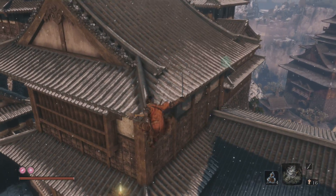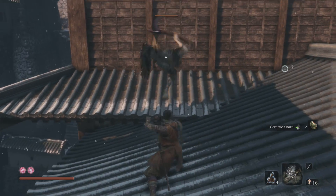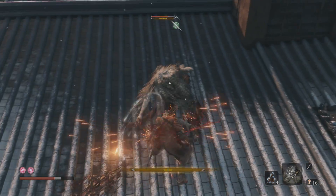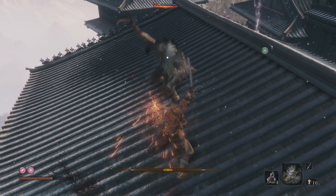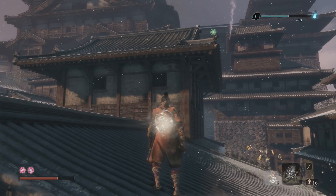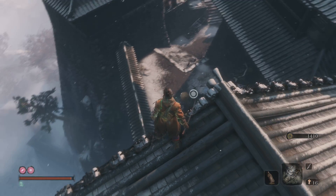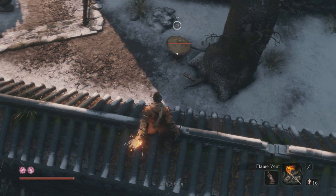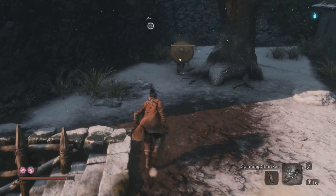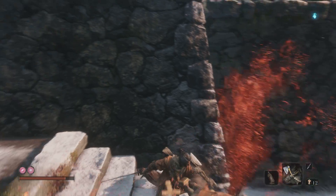Let's use our shinobi skills here - hop from rooftop to rooftop. Oh, see what I mean - those guys are a pain in the butt, hate dealing with them. If you have the loaded axe whenever you fight these guys now because of their hats - two swings of the axe takes out their hats.